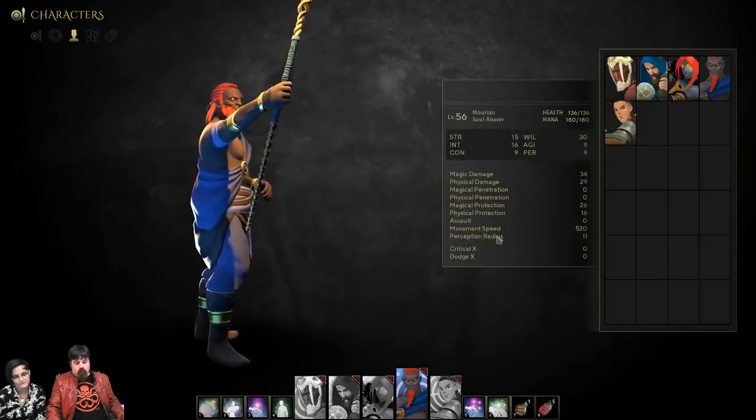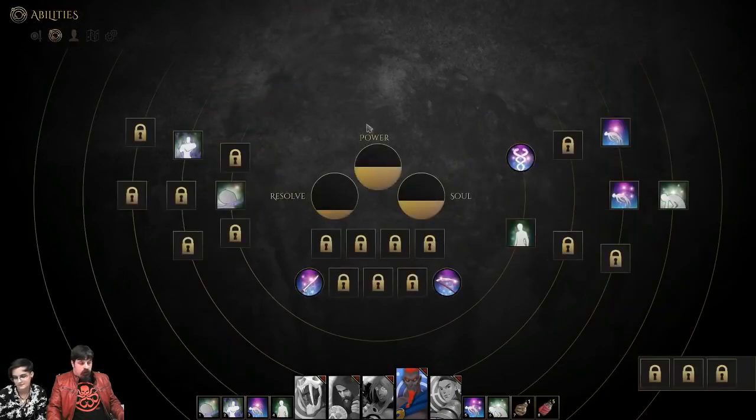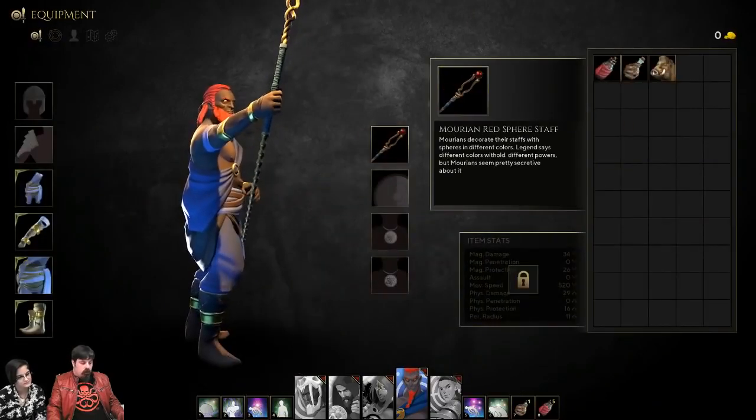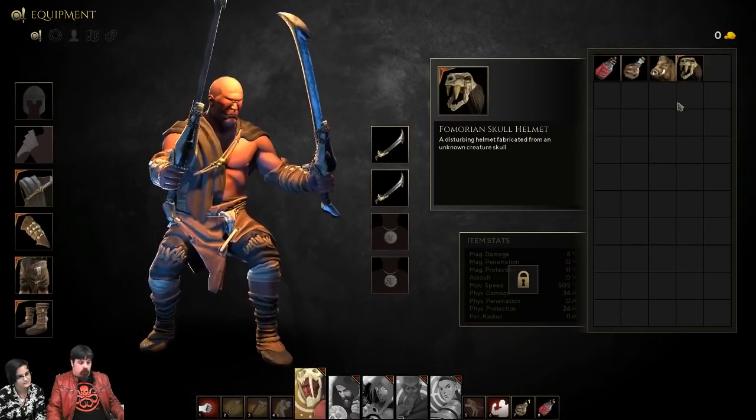Here are all the things you have when you go to the lab — the ability tree and the equipment. We changed a lot of things, obviously, because it's a pre-alpha.